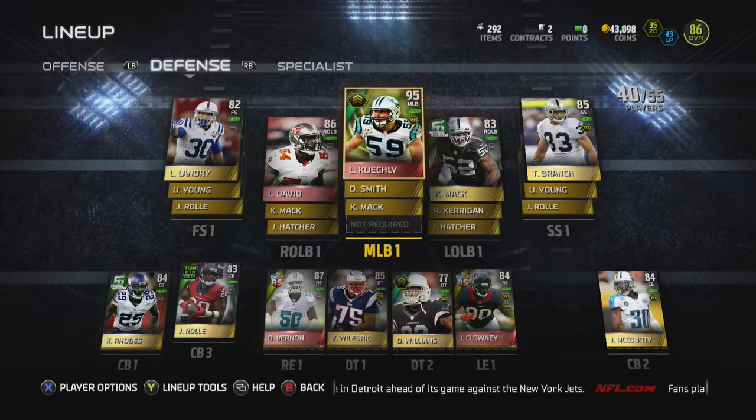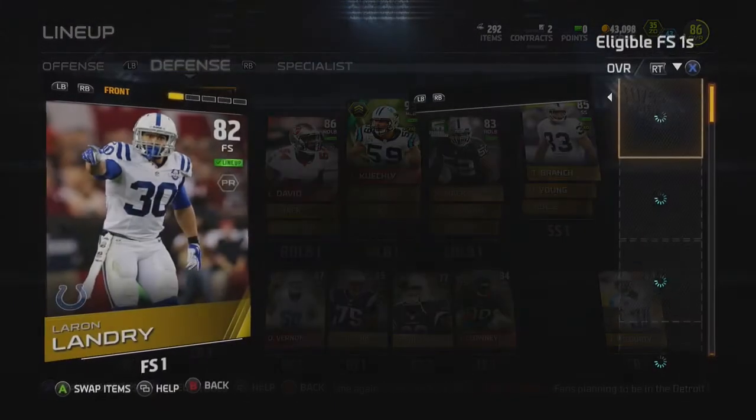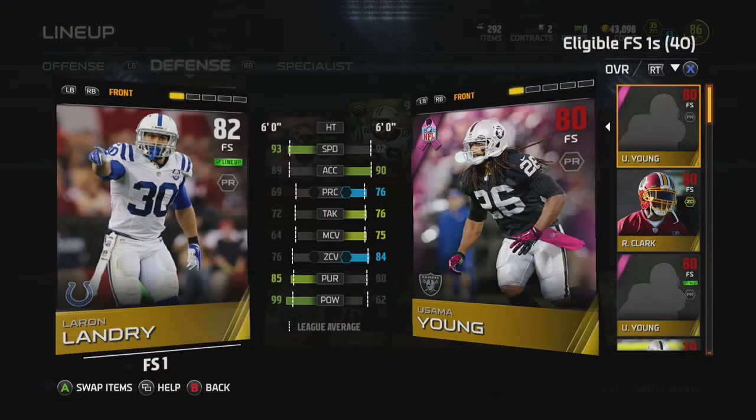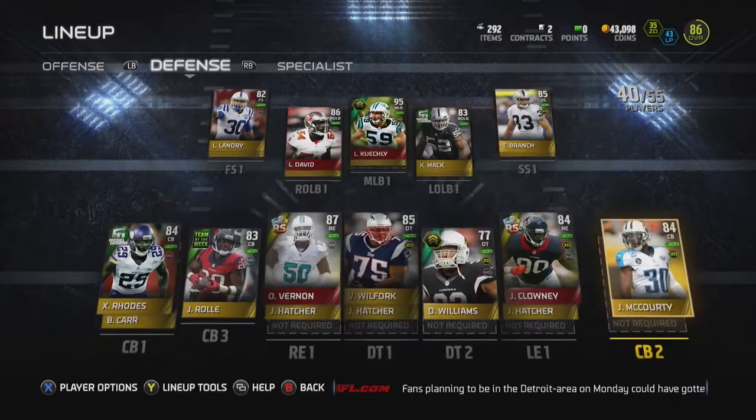Luke Kuechly of course — never going to be getting rid of this card. Lavonte David as well, and I have this Laron Landry here for one reason: 99 hit power. That is the one reason he is still on my team.